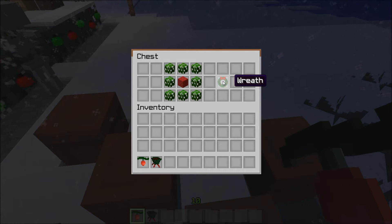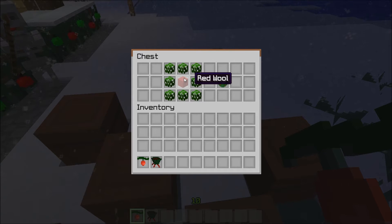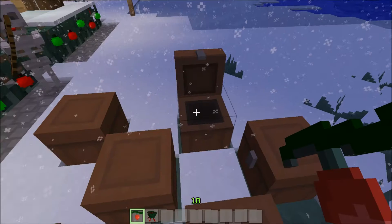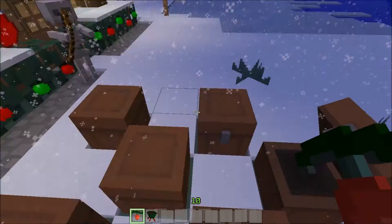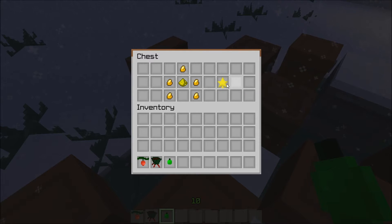For the wreath, I don't care much for wreaths but it's Christmas! You take any leaf — I chose oak — and red wool in the center, and you get your wreath. Next up are your ornaments: glass in the middle, your preferred dye from these five options, and glowstone dust on top. And for the decorative star on top of the tree, you take five gold nuggets and place glowstone dust in the center, and you get your decorative star.